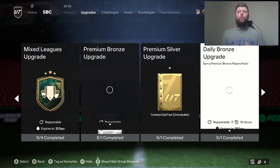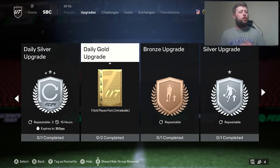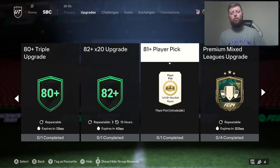Right now, I would say the best way to grind this out: daily bronze and silver is done, daily gold is done because that's going to give you 44 cards — obviously 4 rare and 40 common. That's already going to put you in a very good position with the 81 player picks.